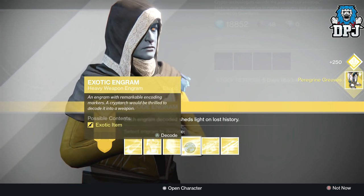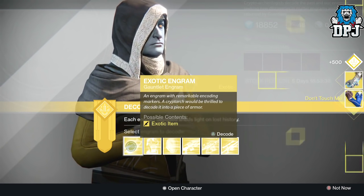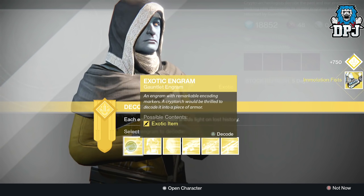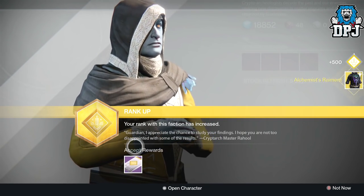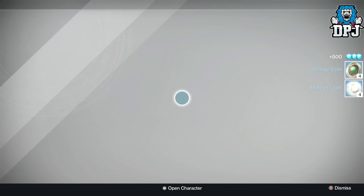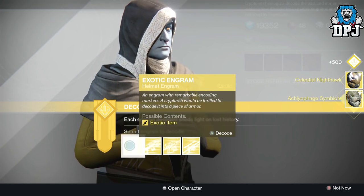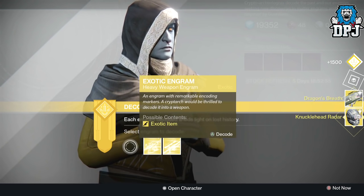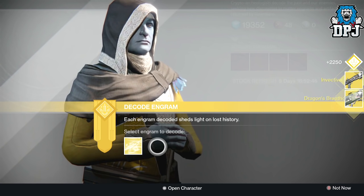Let's start with the legs. I've got Peregrine Greaves for the Titan, which I think I've already got but they're 334. We get the Impossible Machines and the Immolation Fists - I don't think I got them for my Titan. Young Ahamkara's Spine - let's go with that, it's actually here. I haven't got that, that is one I definitely have not got. The Arfaid Symbiote for the Hunter, the Nighthawk, the Taker's Knack for the Titan, Knock 'Em Dead Radar. Let's go into heavies - I always get the Dragon's Breath, Thunderlord, Dragon's Breath again.